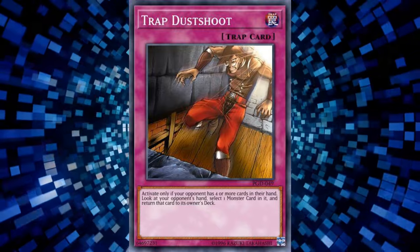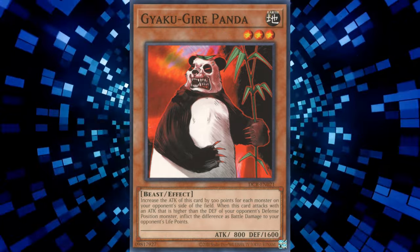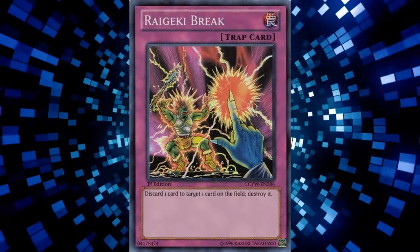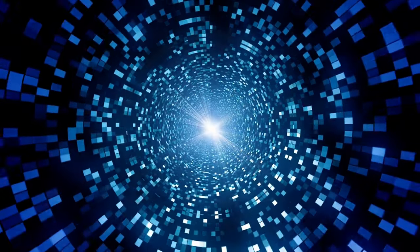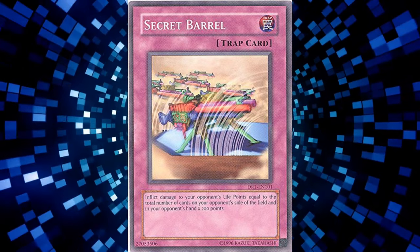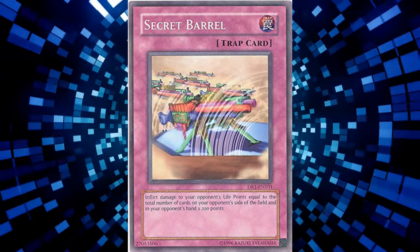Another example of when you shouldn't be adding Serpent to your hand is when you're playing against Panda Burn and have no way of making use of the Serpent with cards such as Tribe or Raigeki Break. Adding back Sinister to your hand is going to increase the damage you take from cards like Secret Barrel. In the Burn matchup, every life point matters and adding back Sinister Serpent can sometimes be the difference between losing and winning.